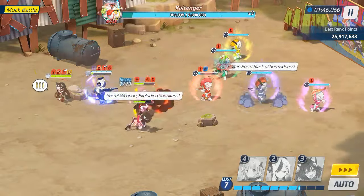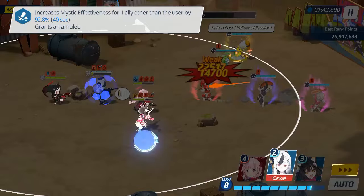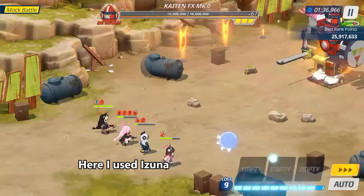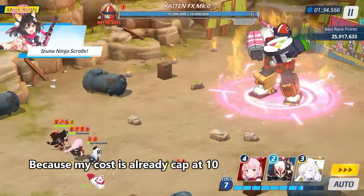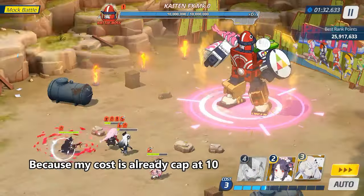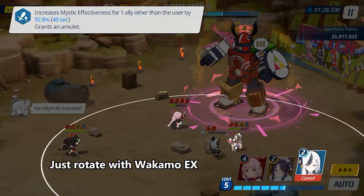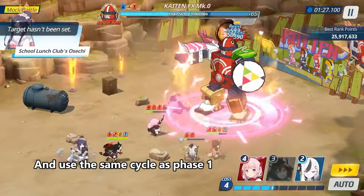Kei Oko on Izuna. Here I used Izuna because my cost is already capped at 10. If that's not the case for you, just rotate with Wakamo EX and use the same cycle as Phase 1.